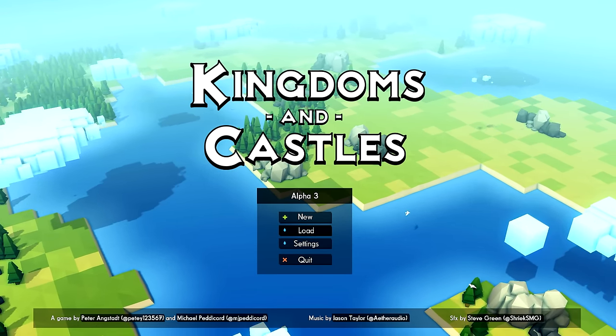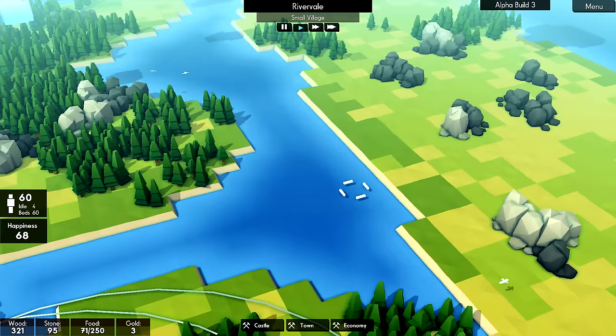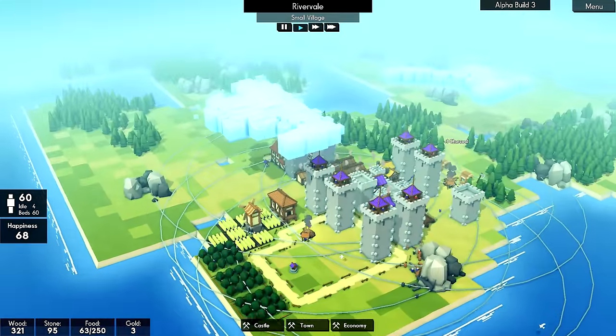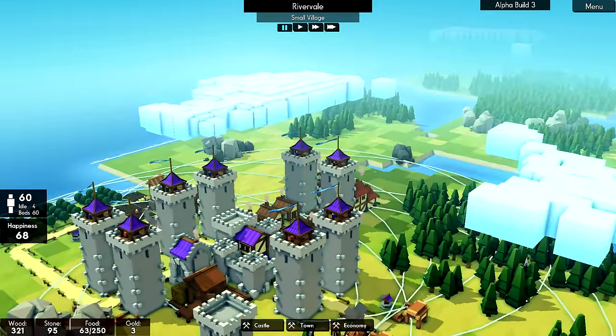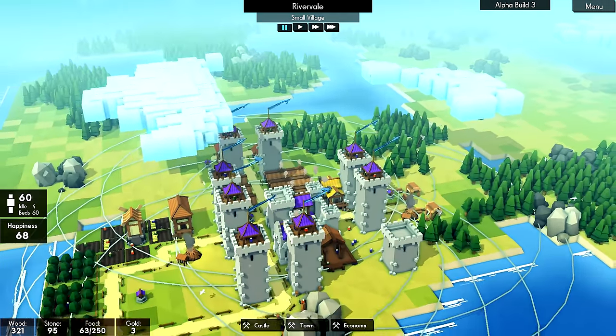Let's just load our previous save and hope it doesn't... yes, it did mess up. Okay, perfect. So in the last episode, you can see that our towers are pretty strong. We currently have eight towers. And then we're going to work on the surrounding wall.